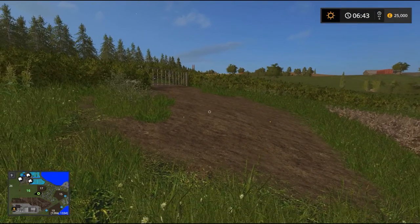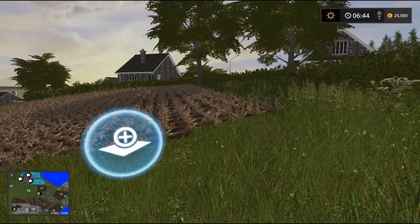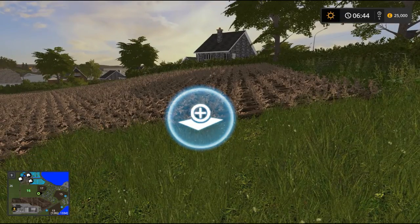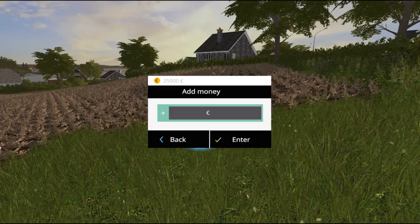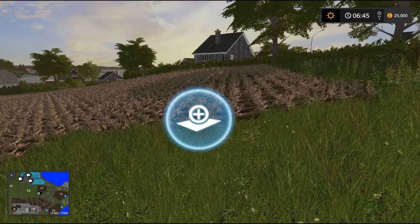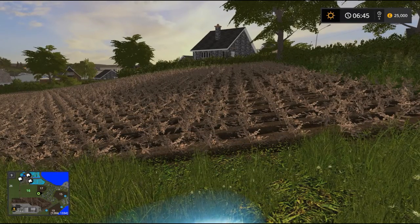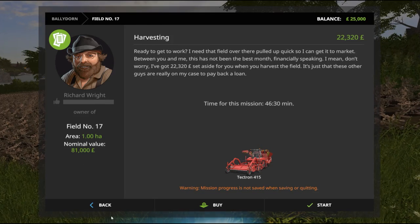So here we are in field 17. Say you wanted to buy it but don't have enough money — currently I only have 25,000 pounds. So in theory if I press Alt and 9, I have add money. So let's find out what the field costs. The field is going to cost us 81,000 pounds.